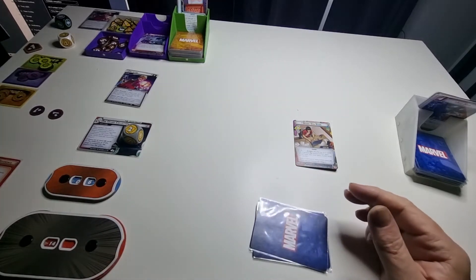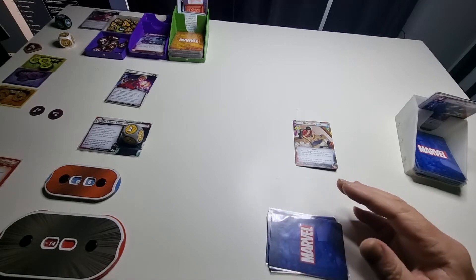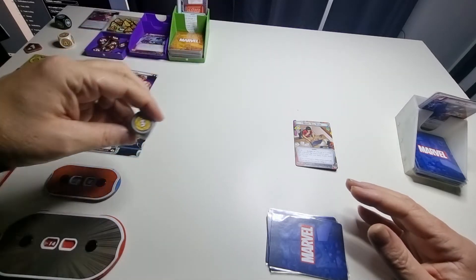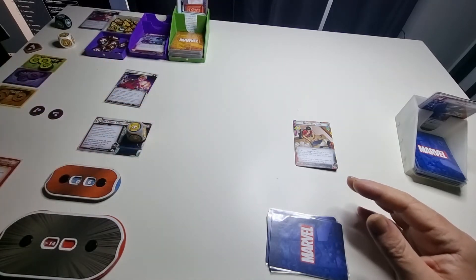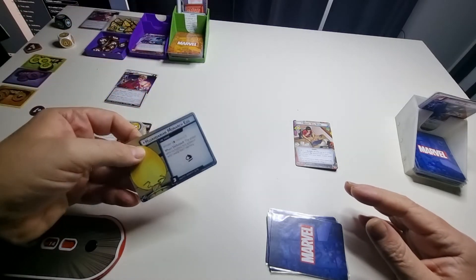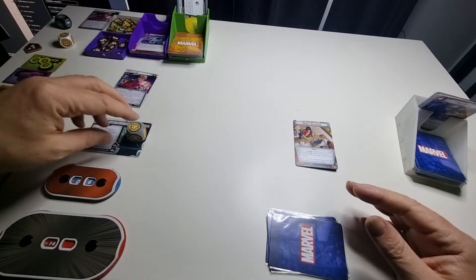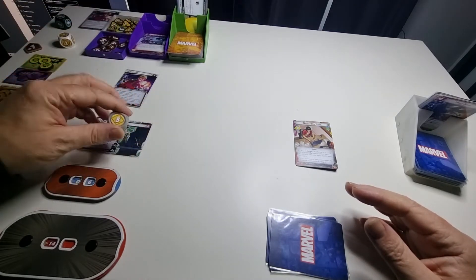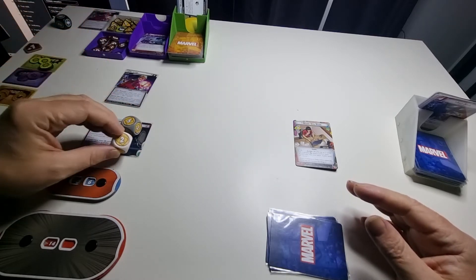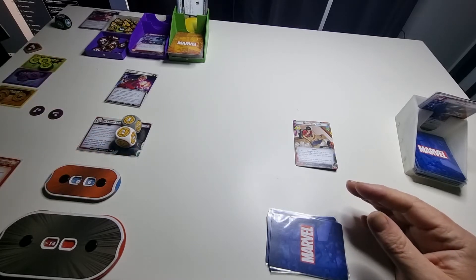There are some good cards there but I don't really have the resources for them. Villain turn begins: one threat, that's now on three. Then he schemes for three plus one — so four — that's now on seven total. One, two, three, four, five, six, seven — five and two on there equaling seven.